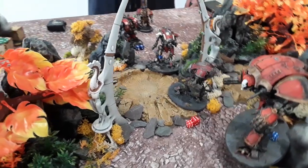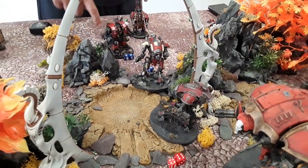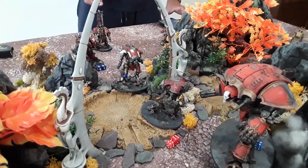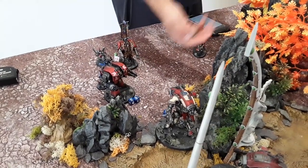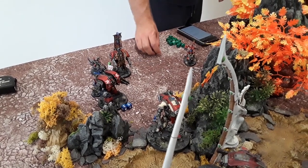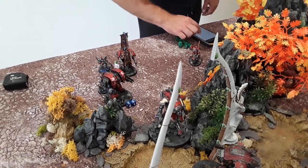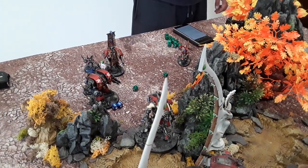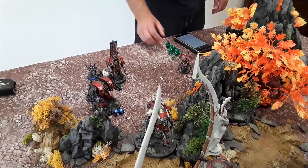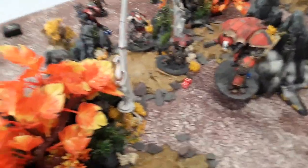The Leviathan fires its grav-flux bombard at the armager — heavy d3 shots, damage five against titanic vehicles. Two shots hitting on twos with captain nearby, both hit. Strength nine — two wounds. The armager has his 4+ invulnerable from his warlord trait — saves both. Then the storm cannon fires at the armager — strength seven, five wounds through. Minus two on the save — rotating iron shield, looking for fours. Dropped one wound — down to eight.